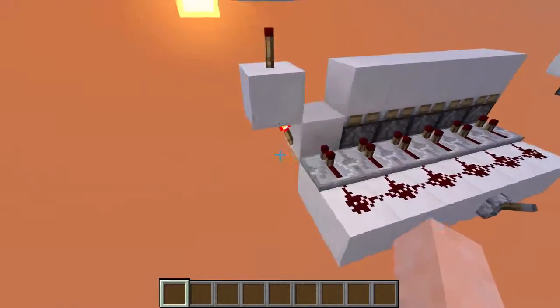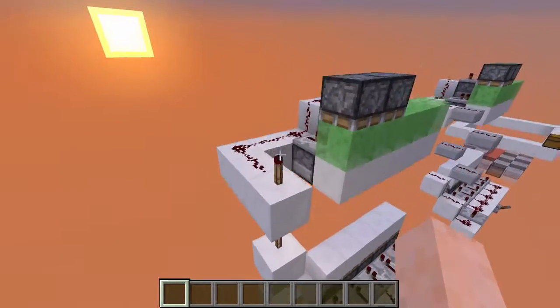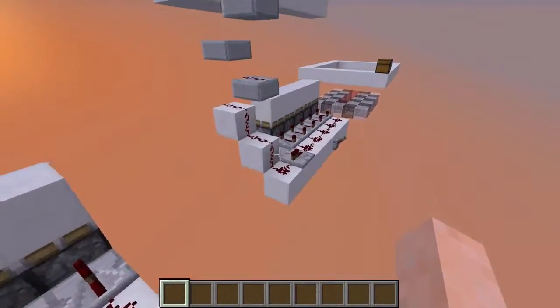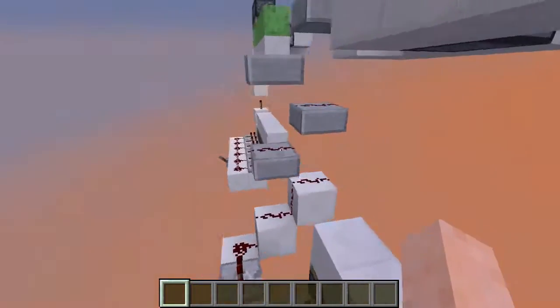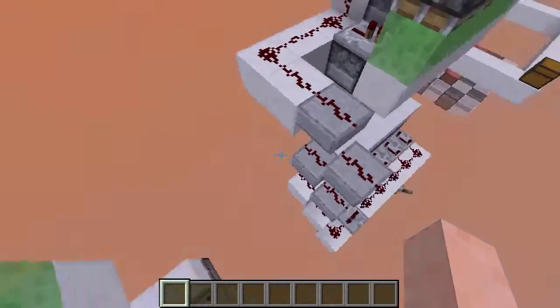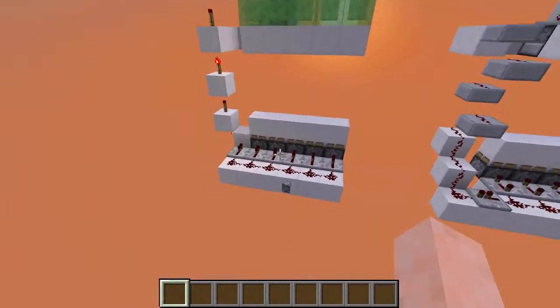The simpler one just uses a redstone torch tower to bring the signal from the bottom up to the top. The faster one, however, uses a stone slab tower to bring the signal to the top, so it doesn't have any delays with the redstone torches.